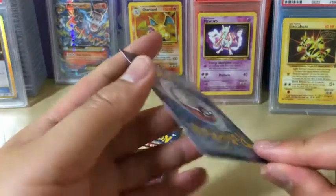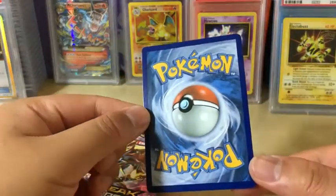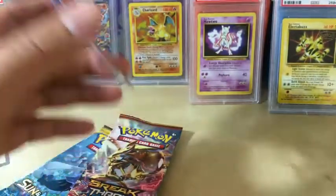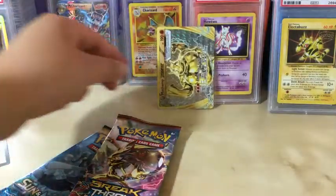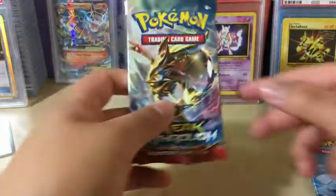Actually it looks pretty good — maybe a good candidate for grading. So I'm just going to sleeve this up real quick and put it in the back. So now we're going to go with Breakthrough, and then the last two packs is the Ultra Ball hunt.